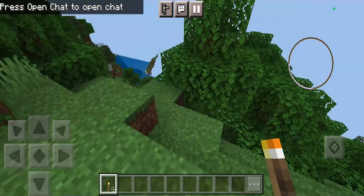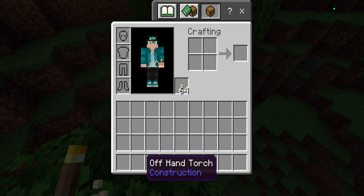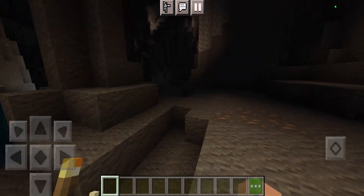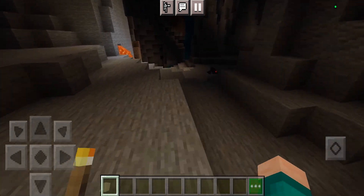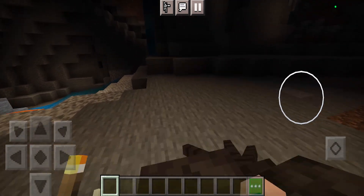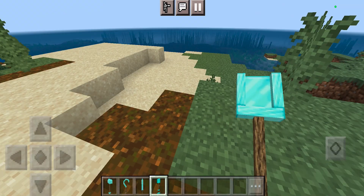Next up we have the dynamic torches add-on. This add-on lets you hold a torch in the offhand, and whenever you move around the lighting will change dynamically with you. This is super useful because it reduces the number of torches you need to craft, and it lights up everywhere you go — it is so clean.